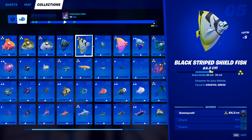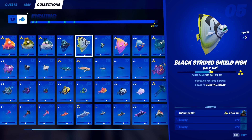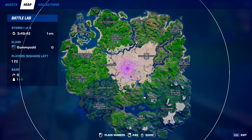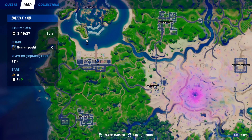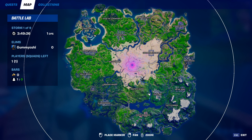Now we're moving on to our fifth fish, the black striped shield fish. This fish can only be caught in coastal areas. My first recommendation would be to come over to Sweaty Sands — this place is amazing for catching fish as there are tons of fishing holes all around here just floating in the water. This is a great spot to come.